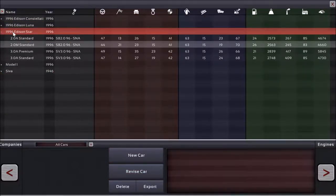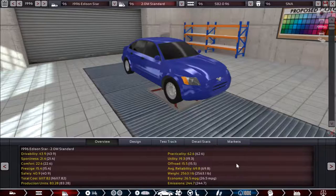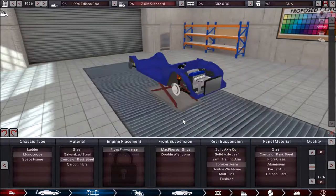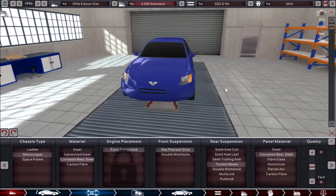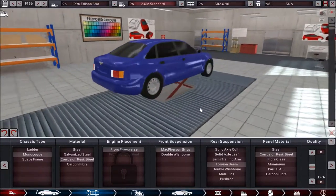If we take a look at the Edison Star, which is the mid-sized family sedan in the Edison Car Company's lineup, with the base model which has a 2-liter 4-cylinder engine with a manual transmission, and we start from the beginning with the chassis setup. We have a monocoque chassis with corrosion-resistant steel for the material. This is a front transverse mount. This has a McPherson strut in the front and torsion beam in the rear, and corrosion-resistant steel is the panel material. Very similar to how the Luna was set up — mostly just a larger vehicle with a more powerful engine.